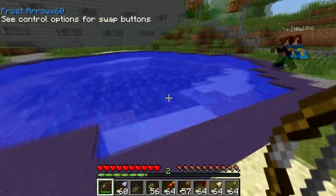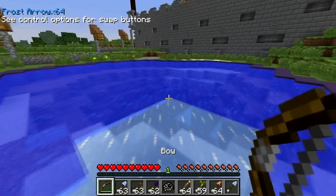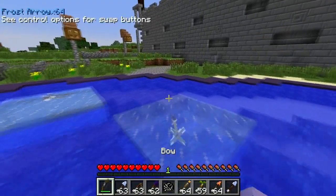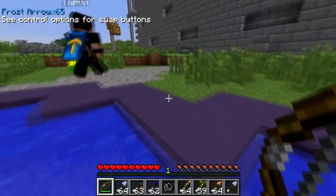Oh, and there's a water pool now. I'm assuming frost arrows work here too. And look, yes it does. This time it makes a frost platform for speedy running. It looks like David and I got across at the same time.